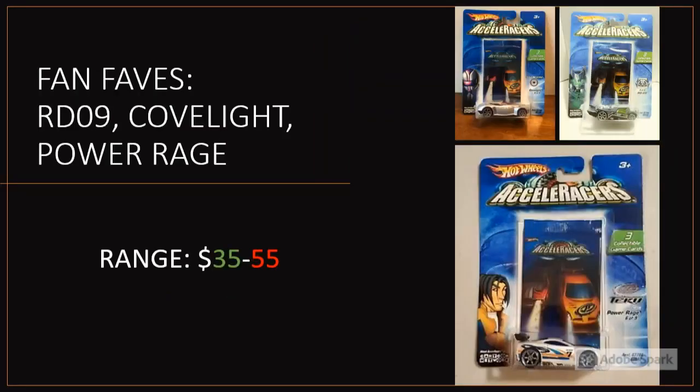Then we have some fan favorite cars that are a little less rare: RDO9, Cub Light, and Power Age. I have all three in the $35 to $55 range. In the last month I found a Cub Light and a Power Age for $30 each, and an RDO9 sold for around $38. People list these on buy-it-now for $70 to $80 — avoid that completely. You can find them much cheaper on auction if you're patient. RDO9 and Power Age really aren't even that rare.